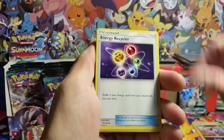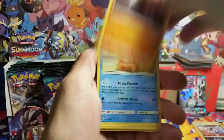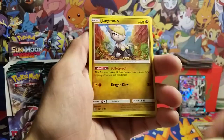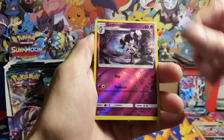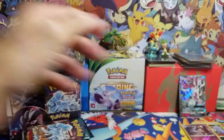Find an Energy, Max Potion, Energy Recycler, Gotharita, Mudbray, Dwebble, Wishiwashi, Jangmo-o, Wimpod. We got a Gotharita reverse and a Turtonator rare non-holo.